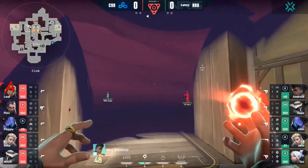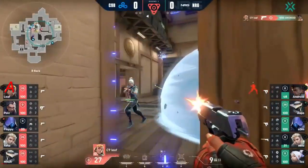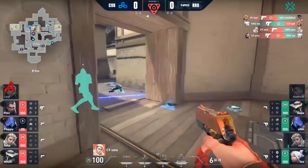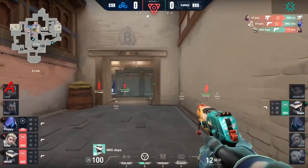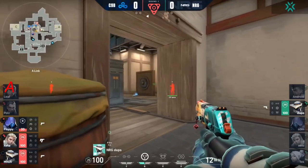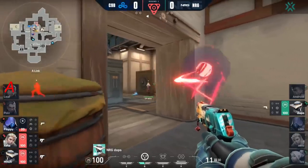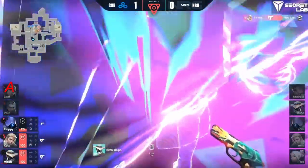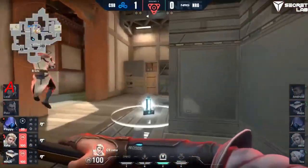We're already in a post-plant and it's going to be a difficult one to retake. Nice start for NRG. The action on leaf side — it's a back and forth contest. Japs is the last remaining, finding himself by A-link. He has to retake knowing there's some back site, some by mid. Not an easy angle with that crossfire. Mitch challenging just to distract, and there's the peak from Zeta — 3K for him in the round. C9 Blue start things off good.